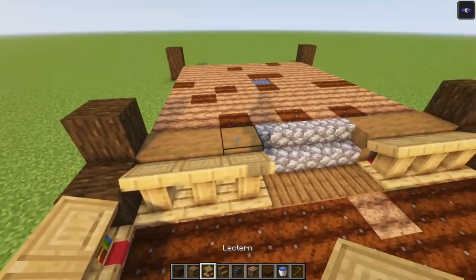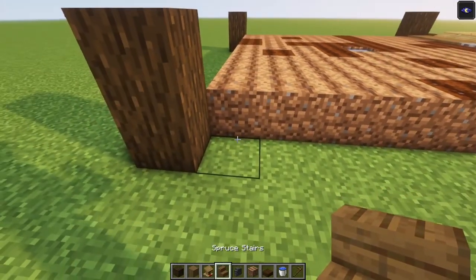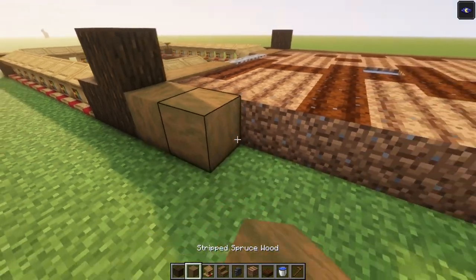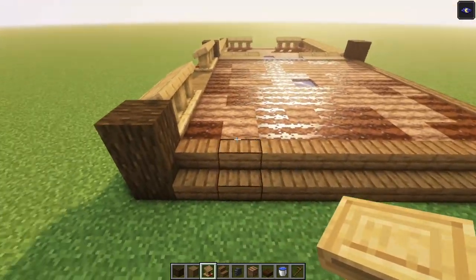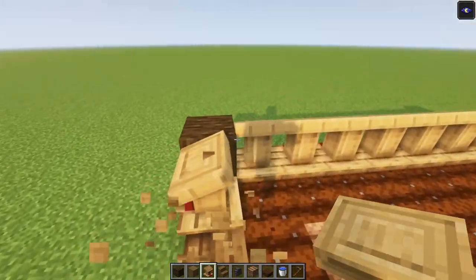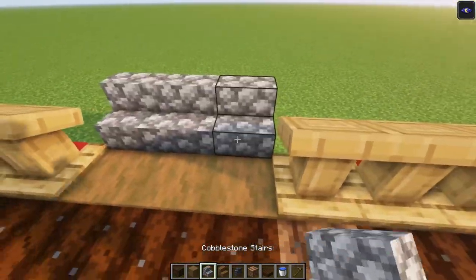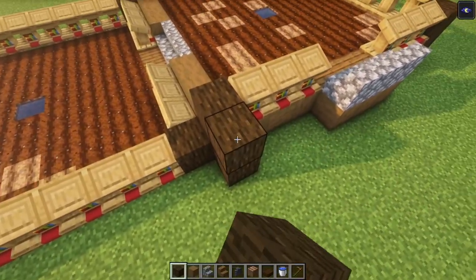Once you are done with that we are going to take some lanterns. But first we need to cover up these, so we are going to add some stairs. Over here you can just use some full blocks just to make it easier. Let's place some lecterns again — we are going to leave three blocks of space and go all the way around. Over here you just want to place it inwards like this. Then let's add some full blocks on this side and place some stairs on top just to indicate the entrance.